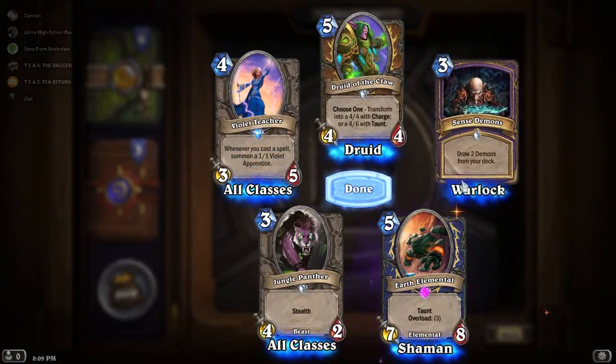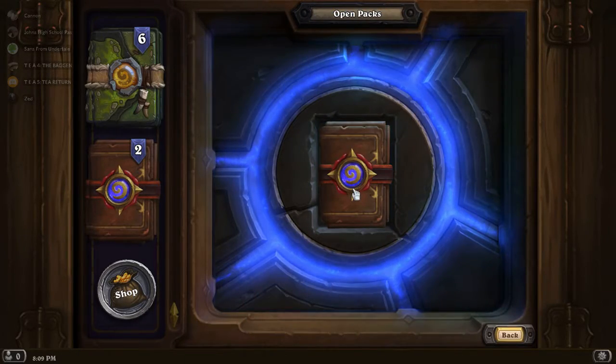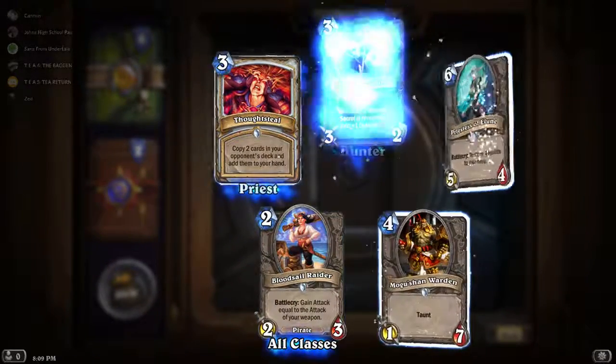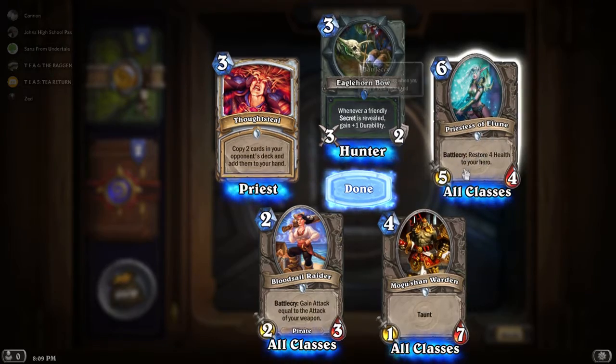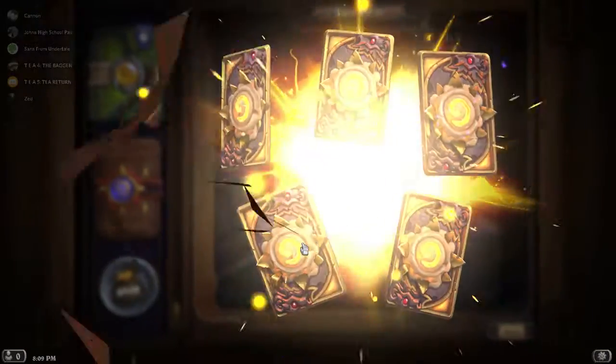Another Epic — Earth Elemental. I don't have that, but I don't think it's seeing play in Shaman and I don't think it's going to be anytime soon. Nothing unexpected; I have most of the cards here. Priestess of Elune — I did not realize that's in the classic pack.